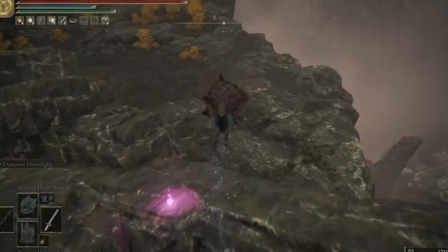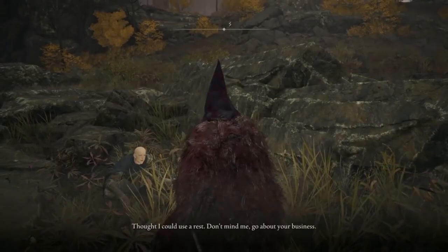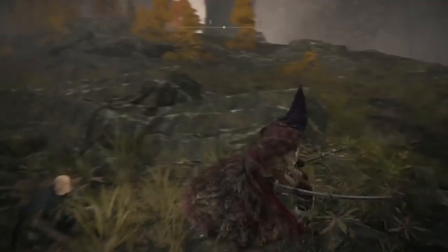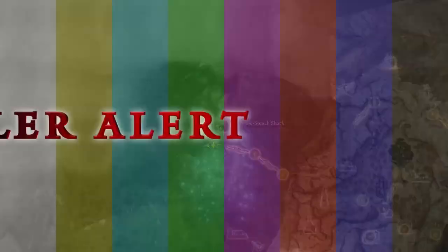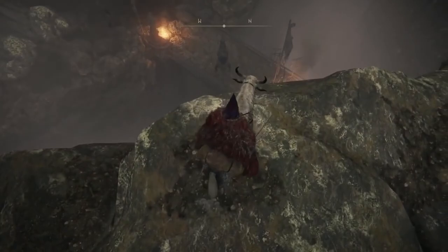If you head just to the other side of this massive rock, you'll see Patches hiding in the bushes. He says 'Don't mind me, go about your business' and points you to the shimmer. I love Patches' cut scenes. In my first playthrough I did do this, but I'm deliberately going to ignore him. Spoiler alert for anyone that wants to skip the next five seconds: he will sneak up behind you and yeet you off the cliff, and then you're in a completely different area that we'll be visiting ourselves later on in the series. So we're going to ignore Patches and move on to the next tip.